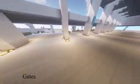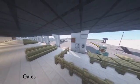These areas are called gates, and this is where passengers can sit and wait for their planes and eventually board them.